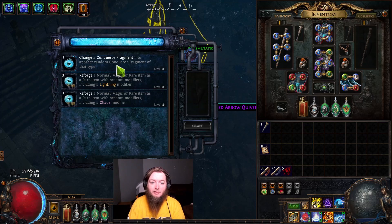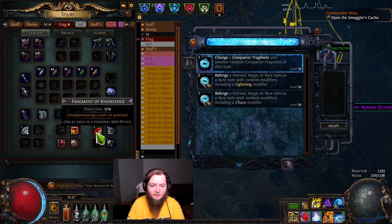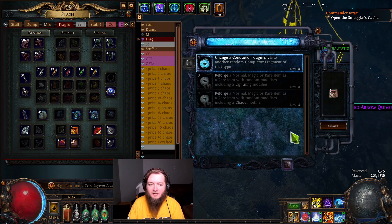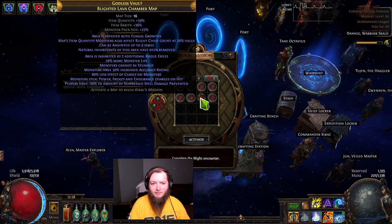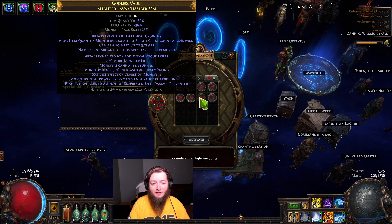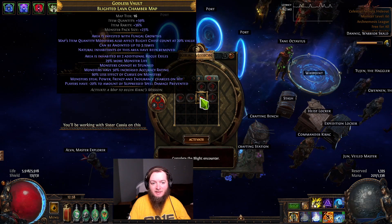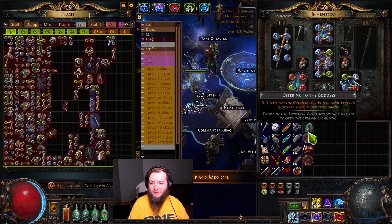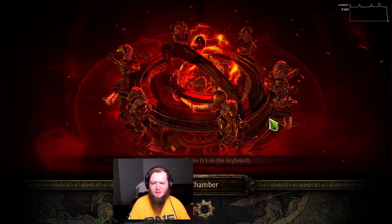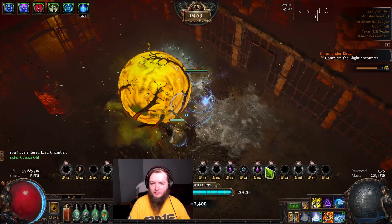This one can change a Conqueror Fragment to another random Conqueror Fragment of that type — I guess it only works for Conqueror ones though. This one's got a Blighted map — I really can't pass up a free Blighted map so we're going to send this. It has less spell suppression and less effective curses. It's a Lava Chamber too — Lava Chambers have tight narrow entryways to the pump. Let's send this.